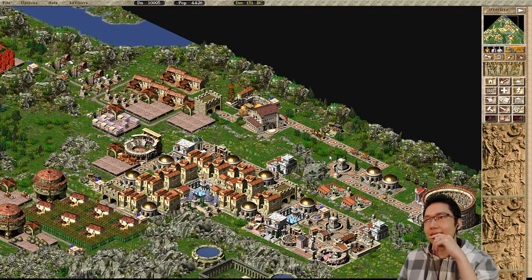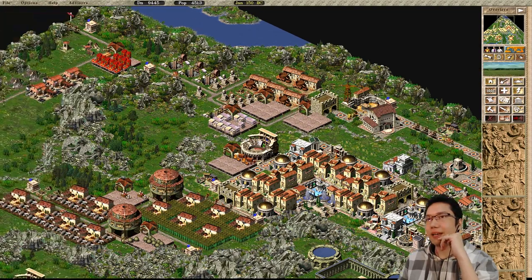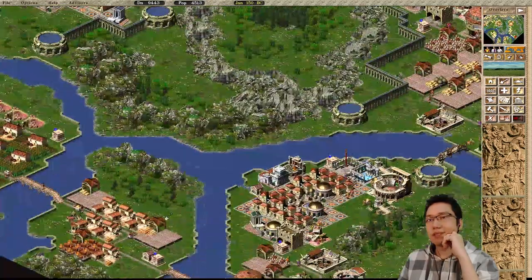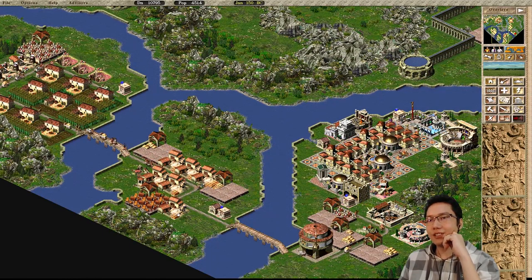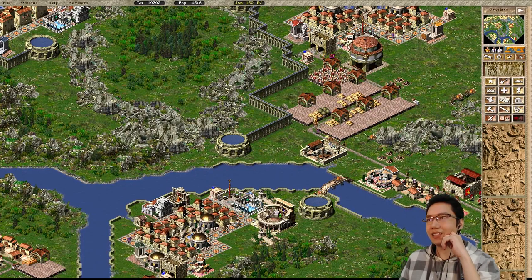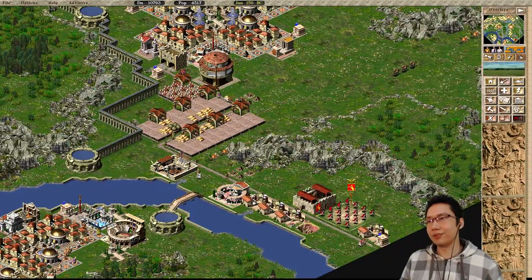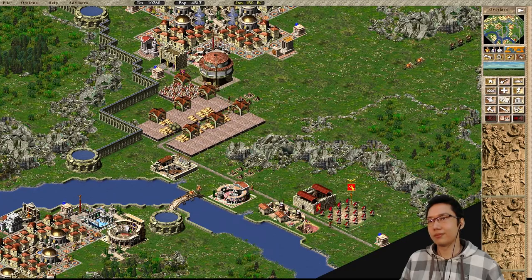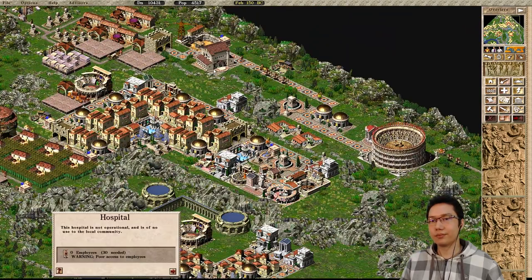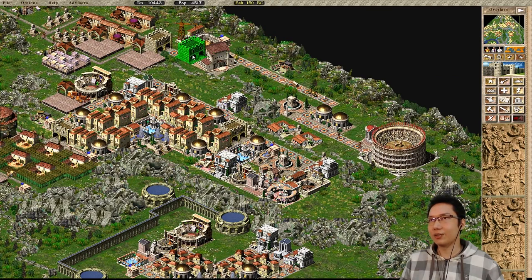Maybe I could cut back on marble production a little bit. Is there anything else I could cut back on? Maybe furniture workshops? Our food supplies here are still okay. The granary just took more food, so food's okay over there. Pottery - probably don't need to produce this much. That should help solve the employment issue.